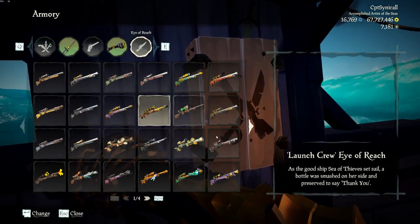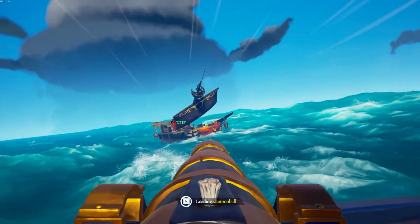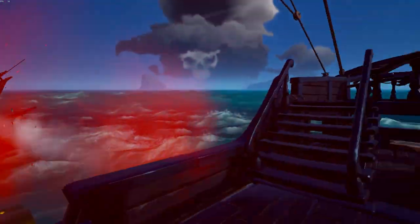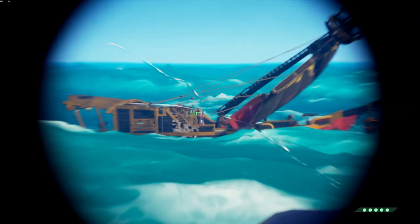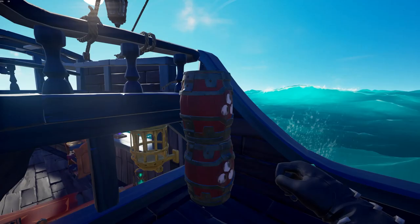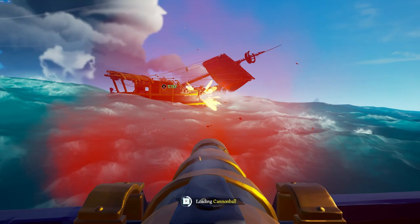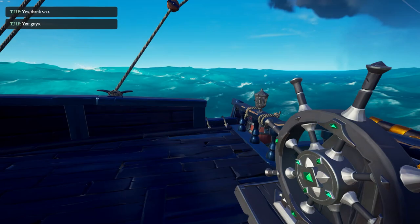A secondary part of being a helm is you don't want to find yourself having nothing to do and just sitting on the wheel when you could be doing other things — whether that be doing quick bails, patching up holes, or even just sniping and shooting enemies from the helm over on their boat. The helm has the best visibility on the entire boat, so you'll find yourself telling your crewmates how they need to shoot their cannons — whether they're too high, too low, or too far to the left. So to recap, you're going to be a shot caller, guiding your team, and staying busy.